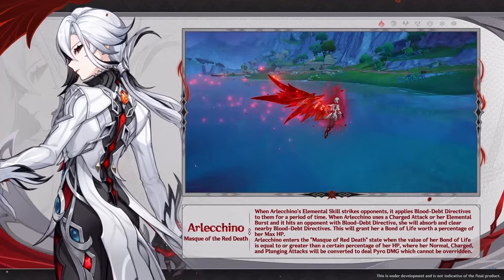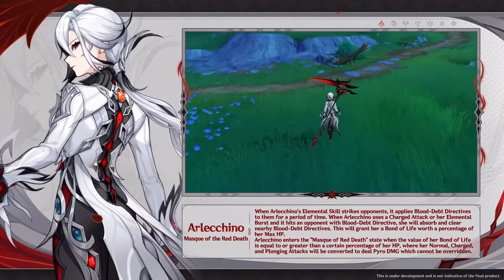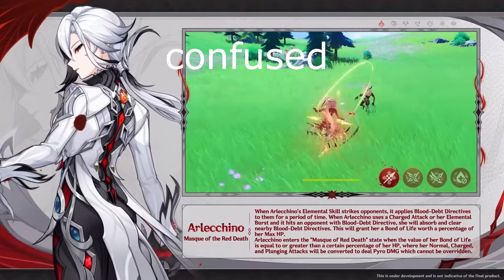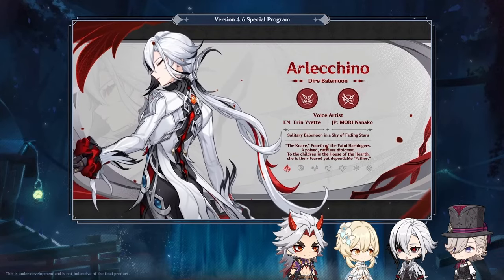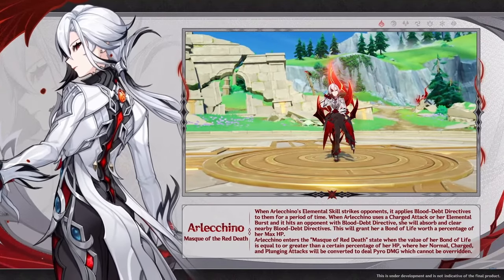I also want to say that in the live stream when they tried to explain her whole kit, I think even their explanation was so confusing. I think they didn't understand her kit at all. So Arleccino can give herself a bond of life, right? I think so. I love the VAs, but I wish they could go more into details when they explain the kits. It's not their fault — I blame Hoyo.